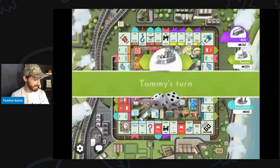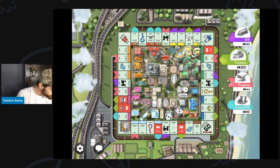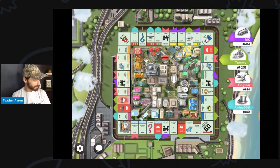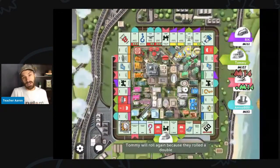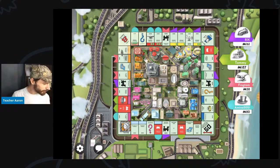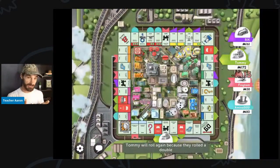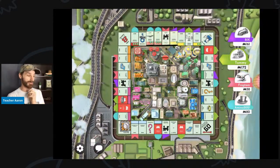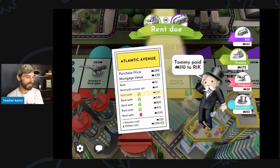Rick landed on Tommy's property. I hope they don't land on New York Avenue. A player landed on my property — I get $14. $14 is not very much money, but I will take it. He was very lucky and only has to pay $15. $15 is much better than $250 or $300. And now Tommy has to pay $110 to Rick. Rick will probably buy more houses.